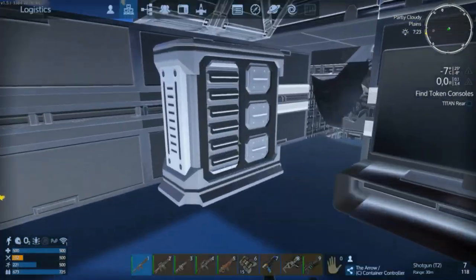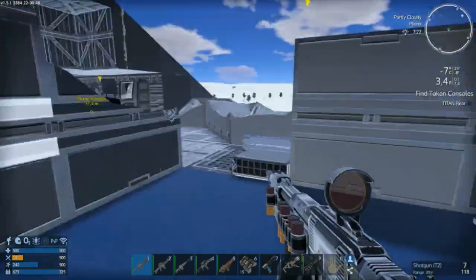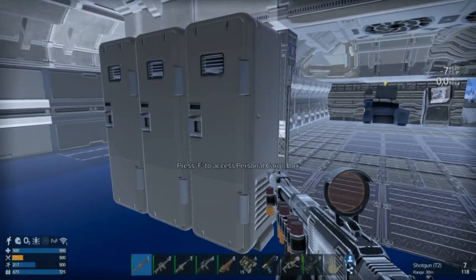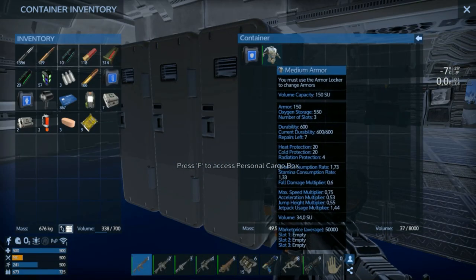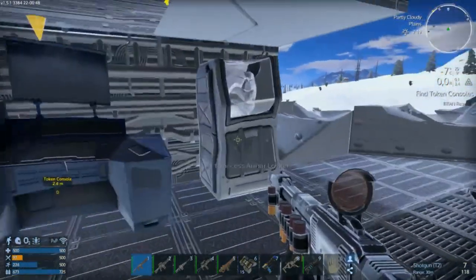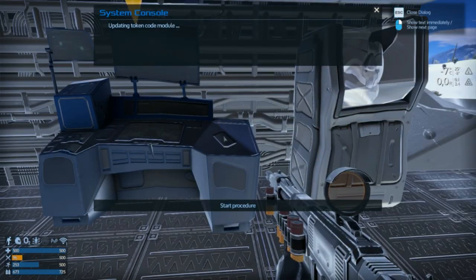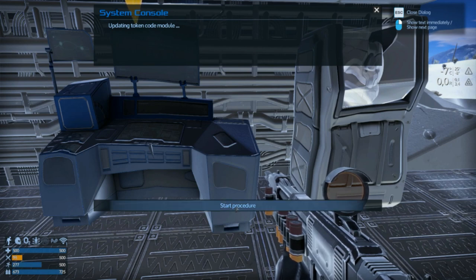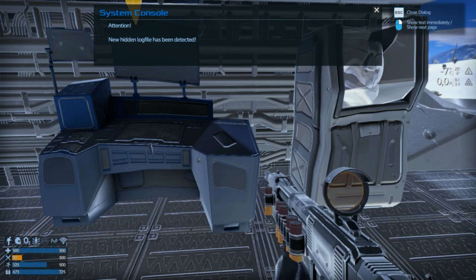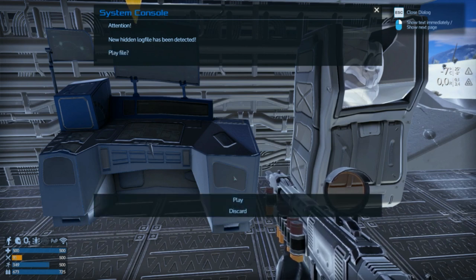There is our token console. Let's go for it. A drill — and I shall sell you. Ooh, medium armor and an armor boost — me likey. Updating token code module. Let me guess — you got some hidden message? Attention: a new hidden log file has been detected. Play file. Yes! I was looking forward to this.